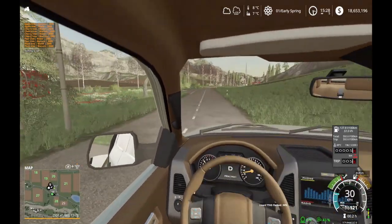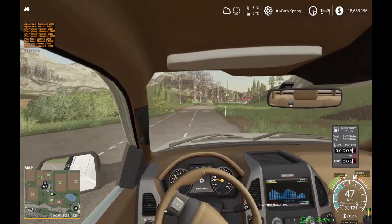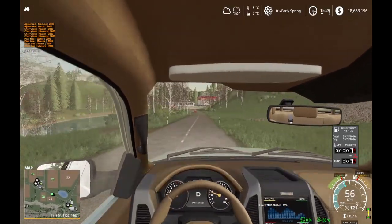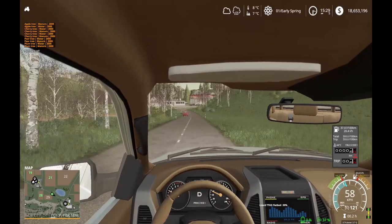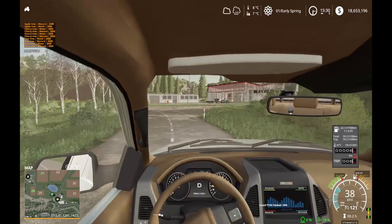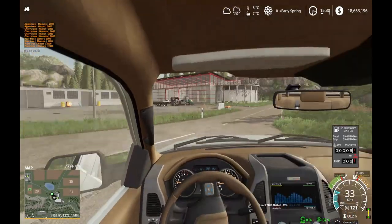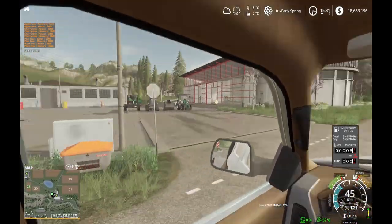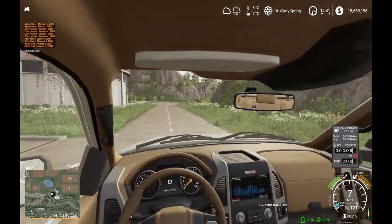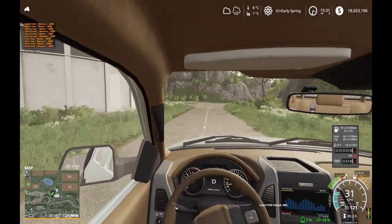One thing about the traffic in this sim — they drive super slow. I've got it set up in kilometers per hour instead of miles per hour, so I'm actually going 60 kilometers per hour, not miles per hour — not driving that fast at all. The simulated traffic drives like 30 kilometers per hour, which is really slow.